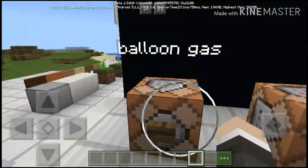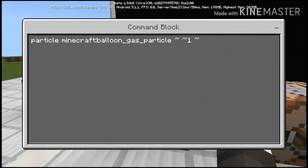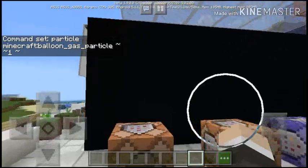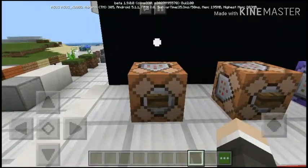So the first command is the balloon gas. That's the command — if I press this button, it allows a balloon popping to appear.